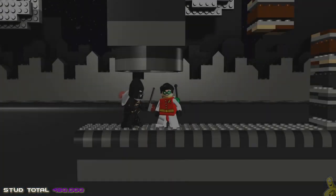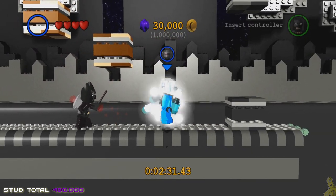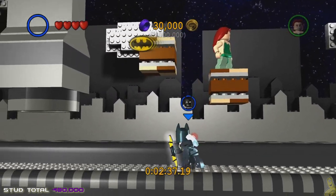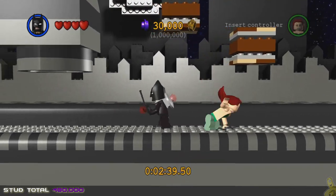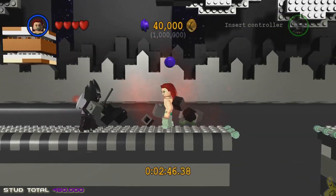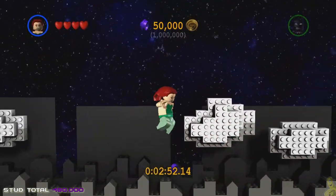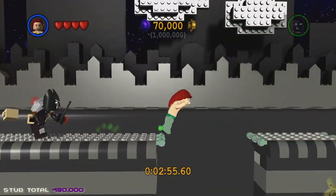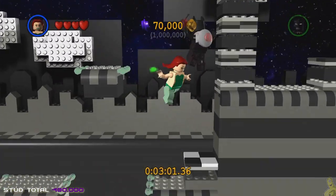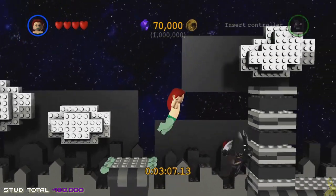Alright, here we go. We start off by smashing a couple of these dark or charcoal-colored bricks. There's one up high — do a jump to get up there and grab it. Much like other platformers such as Little Big Planet, there is a front and a back as well as a left and right. You want to make sure you're centered in the middle in order to jump up and hit those bricks.